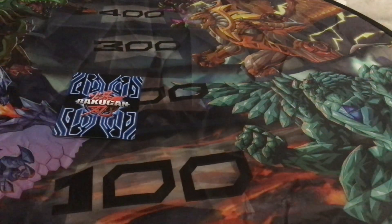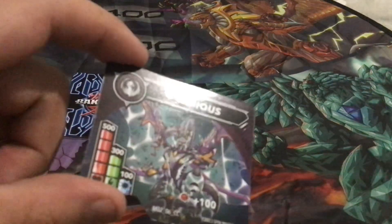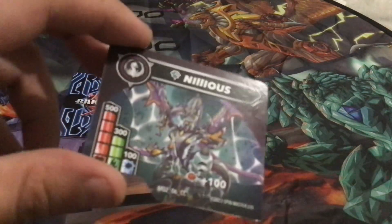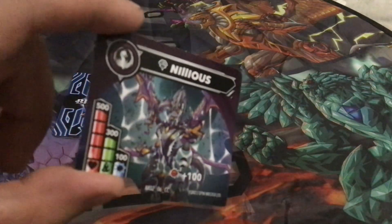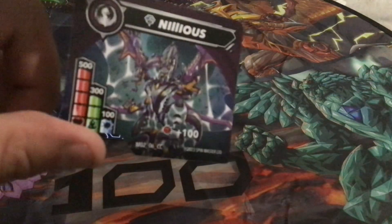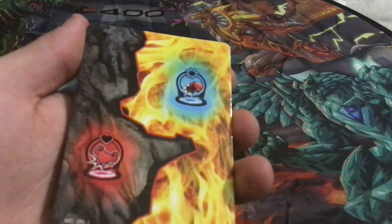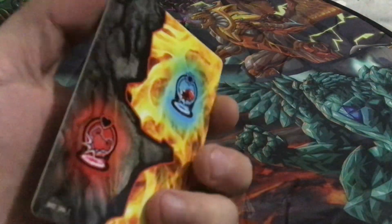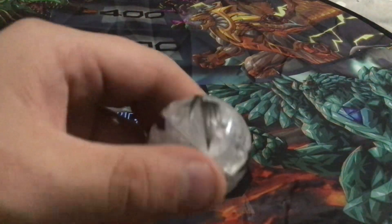I'm going to have a look at the card. So here is Vanillius — he's a purple dragon. Diamond Vanillius: 500, 300, 100. Pretty good. Here is the gate card — looks like a pretty good gate card. And here is Vanillius.